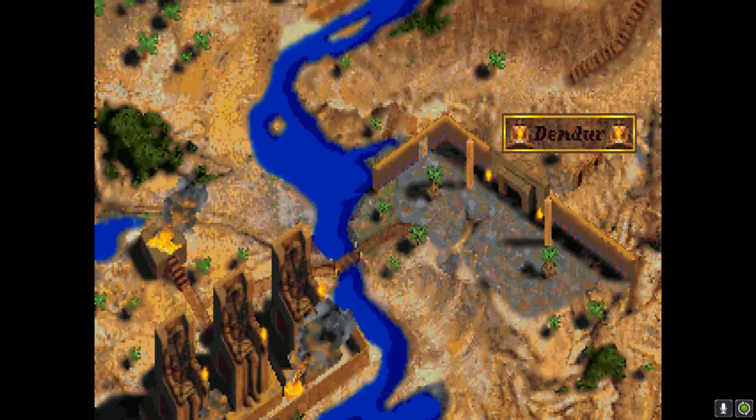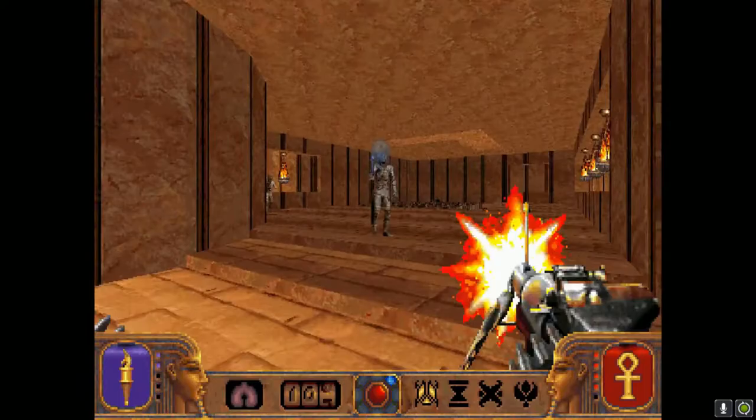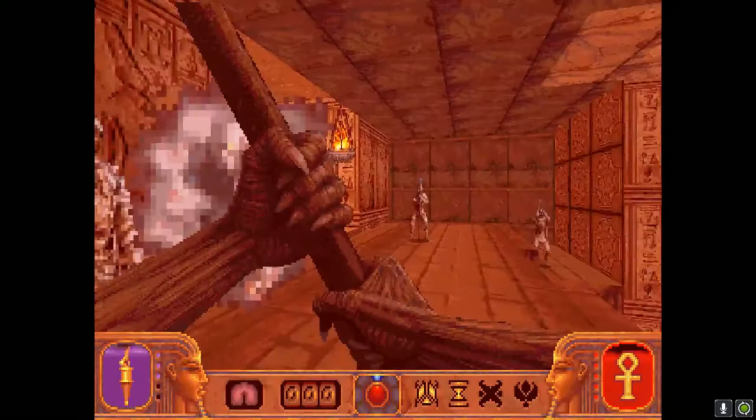The PC version has a standard linear structure which sees you hunting for keys to reach the end of the level. As well as a different graphics engine, the levels are designed completely differently to the console version, with contrasting layouts and themes, a different user interface, as well as some different weapons and game mechanics, such as the ability to turn into a mummy in certain circumstances.